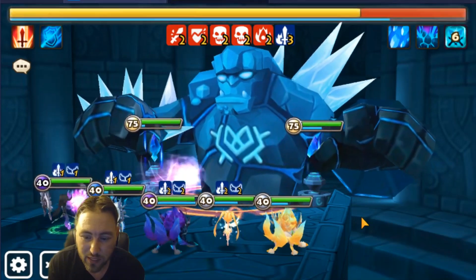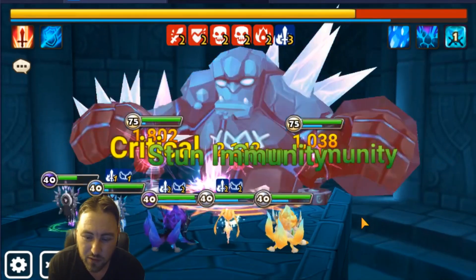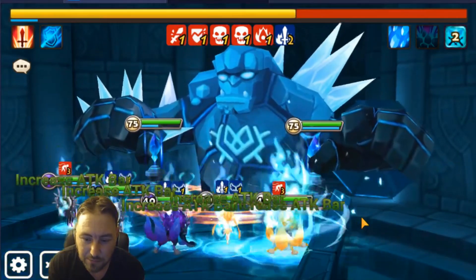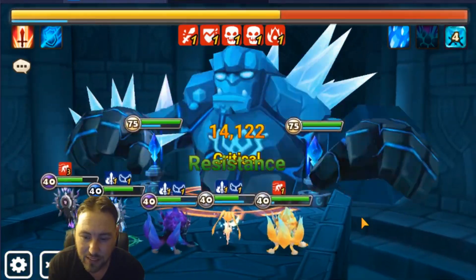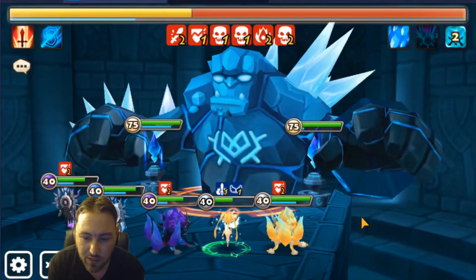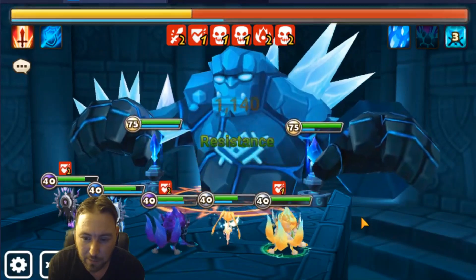Veromos's main job is to cleanse the defense breaks with his passive - look at that. The way the team is set up, right before the boss moves, Veromos gets another turn and cleanses. And then Bella comes in with that strip again.